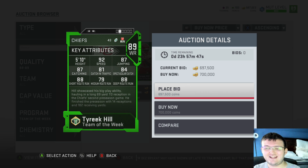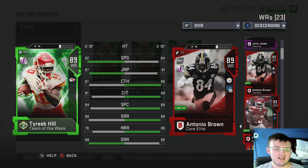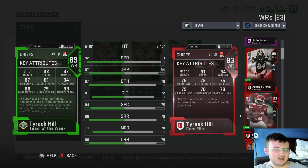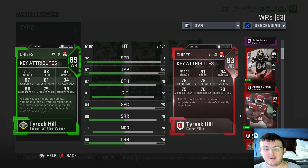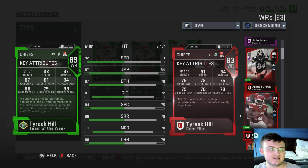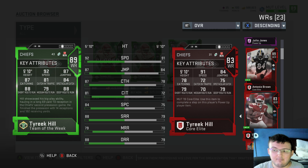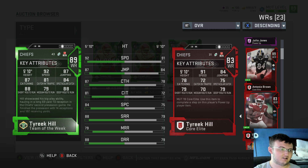Starting off, by the way, we do have an 89 overall Tyreek Hill coming in at 92 speed. Here's the 83 overall version, here's the 89. He's pretty much just a better receiver. He doesn't have crazy more speed than the first one. He's not that much of an upgrade — honestly just a really, really good receiver. Not surprising; I didn't think they'd give him 96 speed this early in the game.